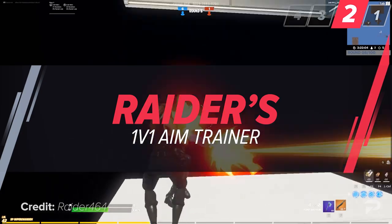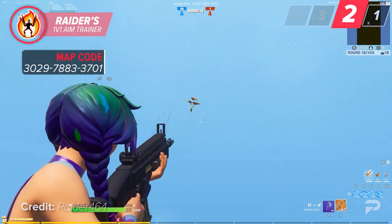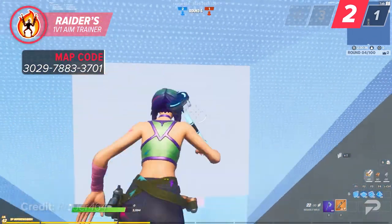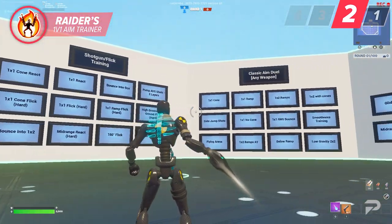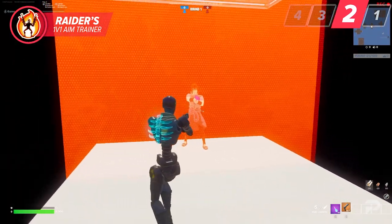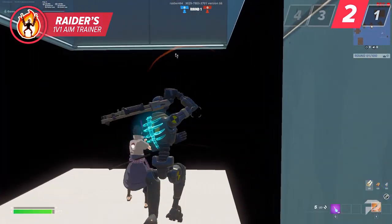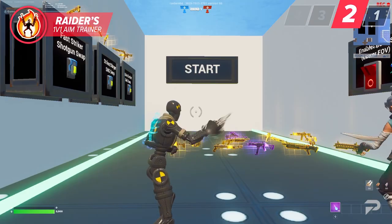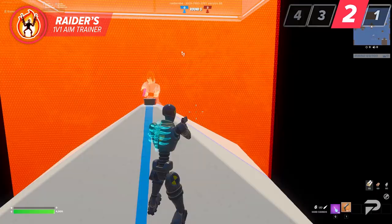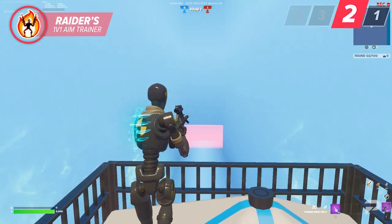This next map was also created by Raider and has actually been out for quite some time. Although it isn't the newest, it's still a great way to get some realistic aim training and see how you compare to your friends. This 1v1 aim trainer functions exactly how it sounds — you're going to be able to hop into a variety of different scenarios with other players using your choice of weapons and health. Once the round begins, you and the opposing player are racing to out-damage each other and destroy the other player's health bar first. We recommend giving each scenario a try, but we personally recommend the 1v1 cone react, 1v1 cone, as well as the different gliding scenarios as your go-to options.